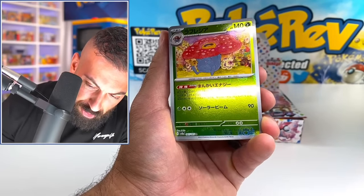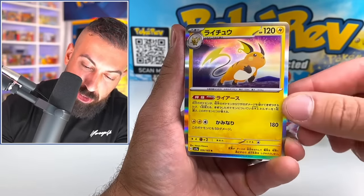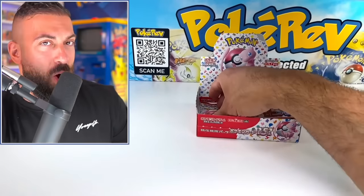Electabuzz, Vileplume — okay that looks really cool. That Vileplume is massive. Raichu holo right behind it too. Oh my God. What is happening? Pinsir. A little low on the pulls actually. We're halfway through the box — we got an art rare and two EXs. I would say that's a little low, but you get so many nice reverses and you can get that Master Ball reverse.